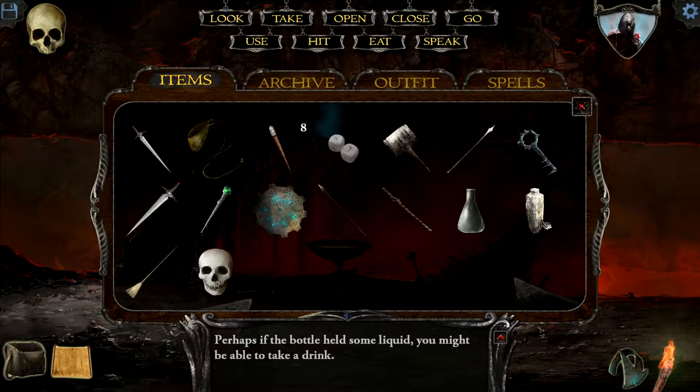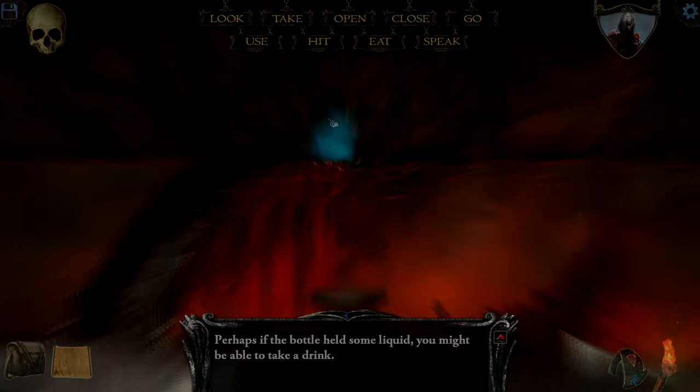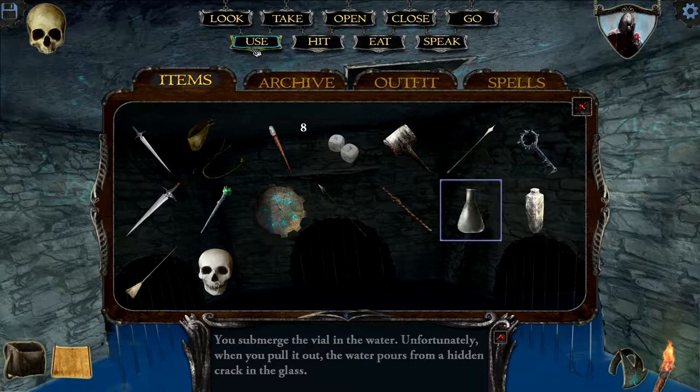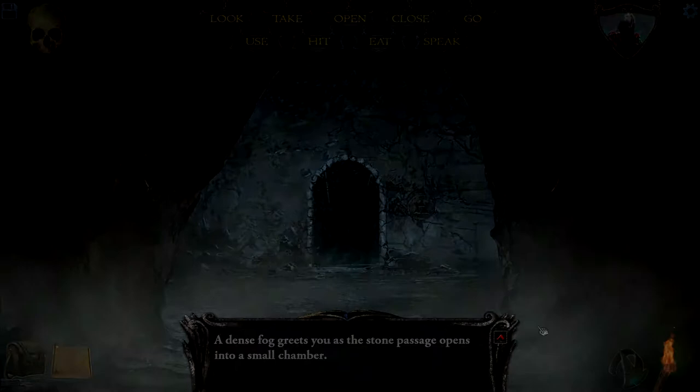What if I eat the vial? Wait — it held some liquid. What's over here? Let's use our bottle on the water. Great, so we can't put anything in there because there's a crack in it. What if we use the empty bottle to fill it with water? Oh — ooh! I have an idea. I don't think it's going to work, but it's worth a shot.